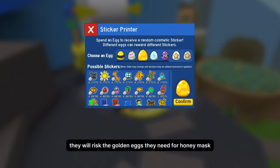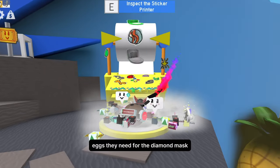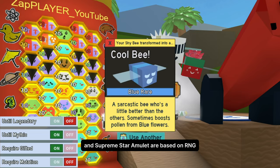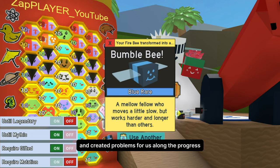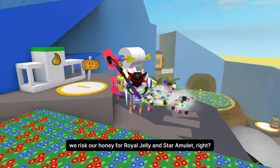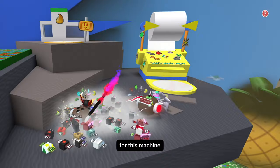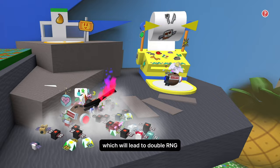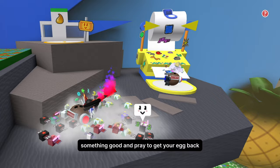They will risk the golden eggs they need for the honey mask, and the diamond eggs they need for the diamond mask. We all know that Royal Jelly Dispenser and Supreme Star Amulet are based on RNG and created problems for us along the progress. The sticker printer is even worse than that — we risk our honey for Royal Jelly and Star Amulet, but for this machine we risk eggs from the inventory, which leads to double RNG. You have to pray that it gives you something good and pray to get your egg back.